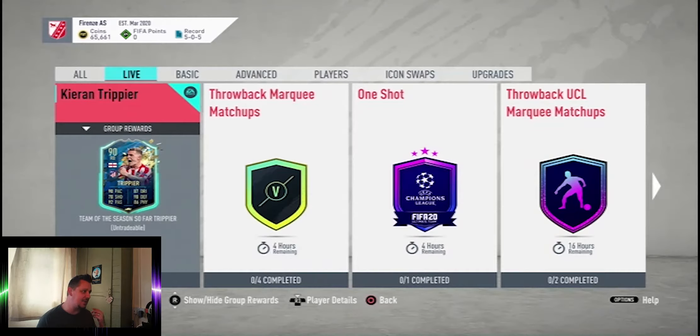As you look at the screen here you'll see that we've got 65,660 coins. Today we'll be looking to get to the 80,000 and a half mark after we've done some trading. Given the fact that we are in the Team of the Season period at the moment, I'm going to go ahead and do some trading relevant to the Team of the Season SBCs that are out.